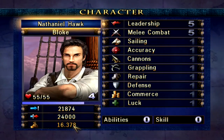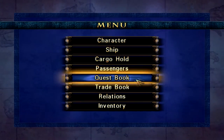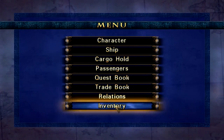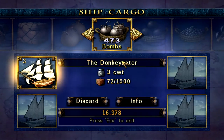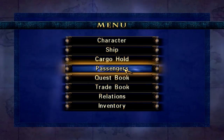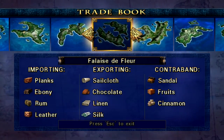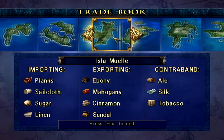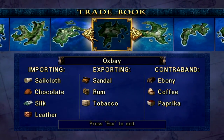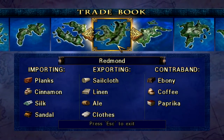How much money do I have now? About 16k. What I want to do is save the game again because we had some good stuff happen. We could do more side quests or start moving on the main quest — I'll do that next time. I'll probably want to make some more money in the meantime. Importing ebony in Fales de Fleur — do they sell ebony anywhere? Oxbay is exporting sandal, rum, and tobacco. Sandal, rum, and tobacco — where do they import sandal? In Redmond. Let's go buy some sandal, it's an easy trip and probably quite profitable.